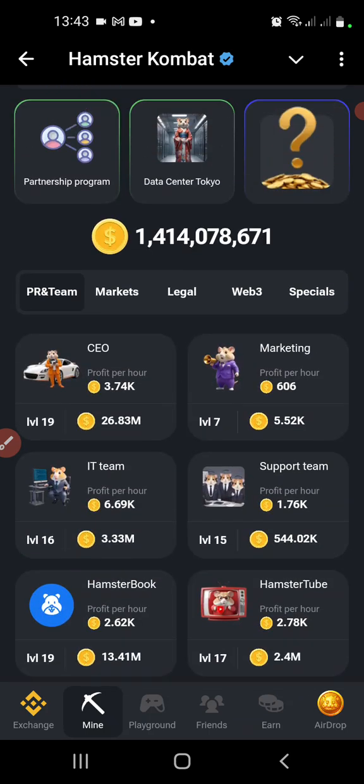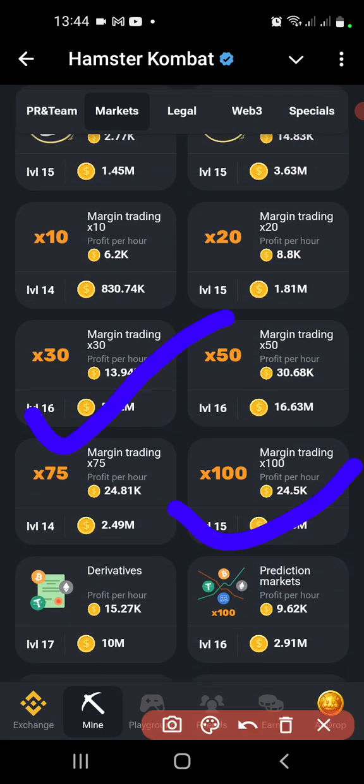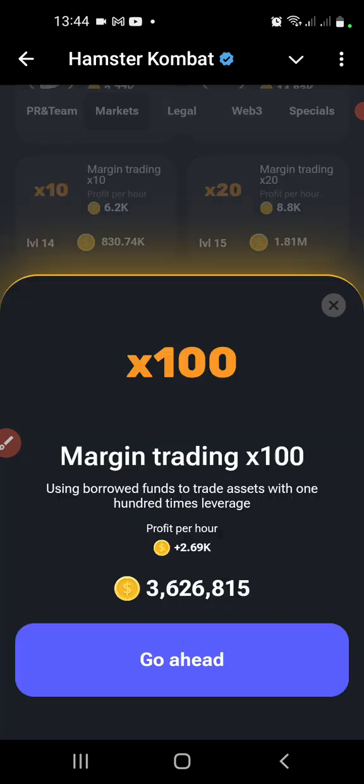The third card is under Market — Margin Trading times 100. That's the leverage: Margin Trading x100. Let's click on it and pump it up.